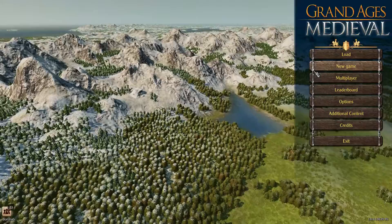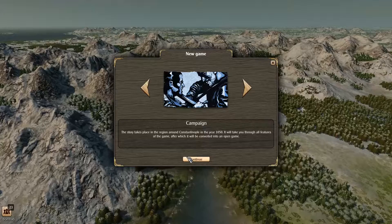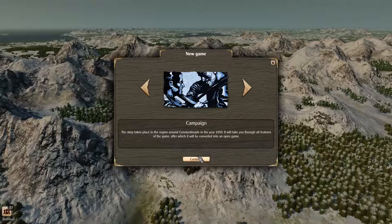I've tinkered around with the sound a little bit. The videos historically have been very quiet, but hopefully this will change it up and we can get this to be audible. So we're going to do the campaign here. The story takes place in a region around Constantinople in the year 1050. It'll take us through all the features of the game and then turn into an open game.